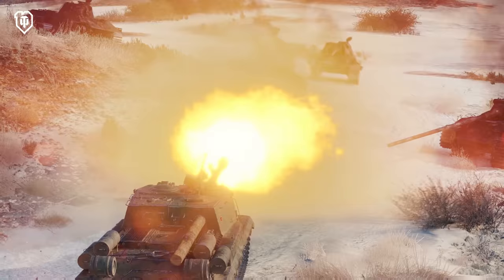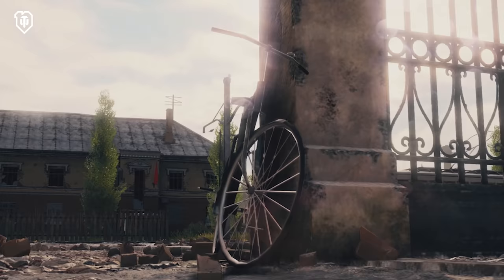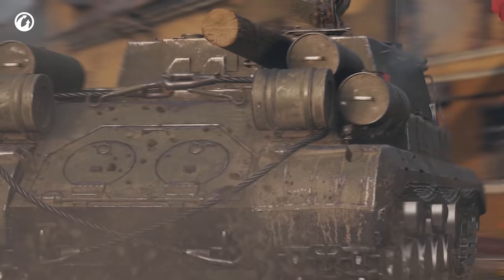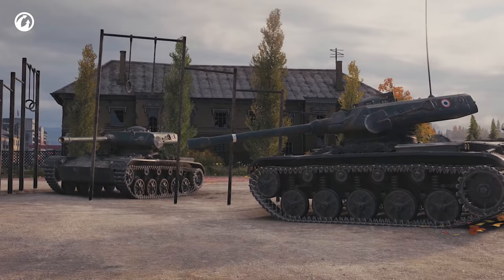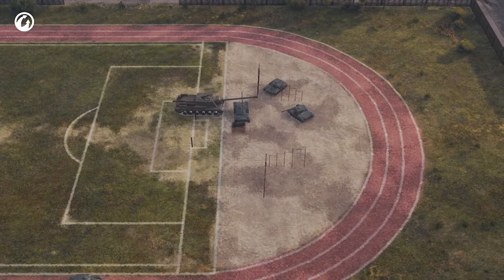but do it in the most efficient way possible and earn heaps of credits. It's a great feeling when everything falls into place. At first glance, it's clear what the main feature of the ISU-152K is, and why it needs fuel tanks and a log at the rear as counterweights. It's because of the gun. It's so long that several ELC Even 90s could use it to get their bodies in shape for summer